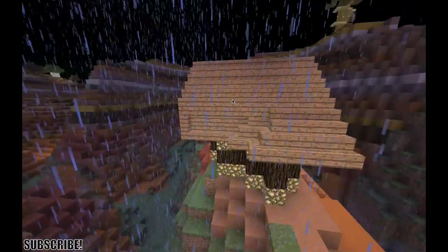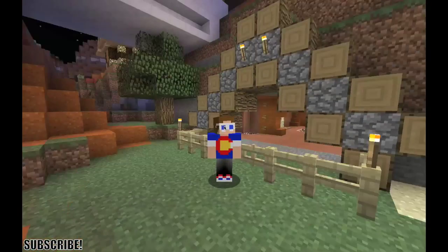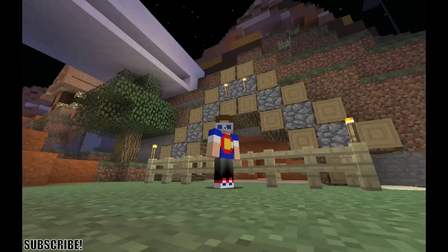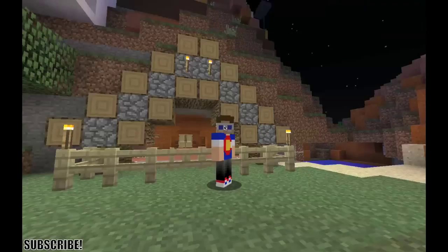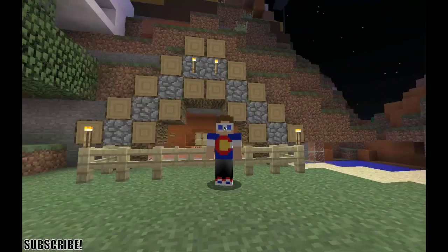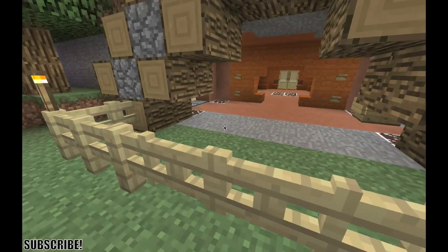Here we are at the next house. This is one of my favorite houses I've done on this world by far — I integrated it into the mountainside, the hillside. I really like the way it looks, so let's go check it out. It has a fence to keep all those baddies out.